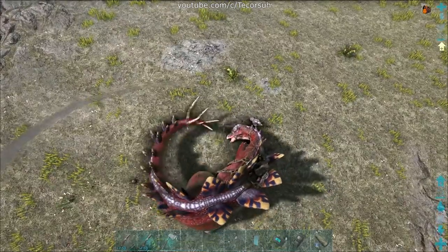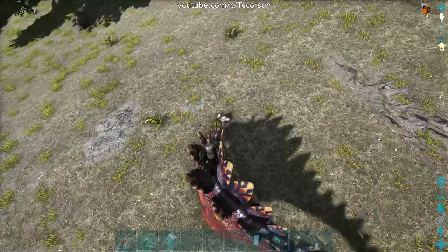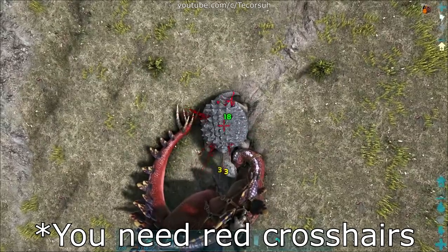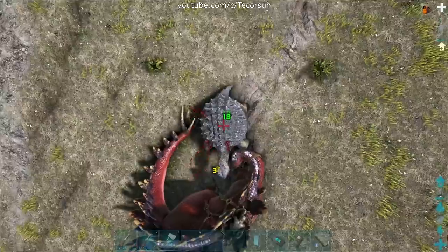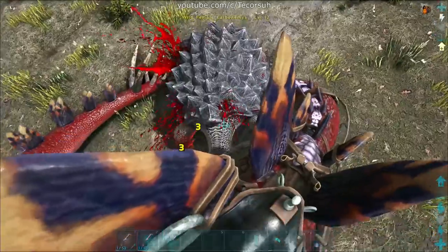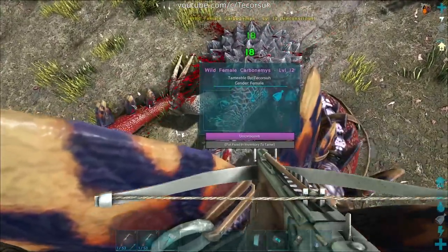Their primary attack is a tail swing in the direction you're looking. Their secondary attack impales creatures, which causes a bleed-like effect while the stego is latched. This also immobilizes the creature the stego impaled. This can be combined with the ability to use weapons while riding the stego to deal extra damage with your own weapons.